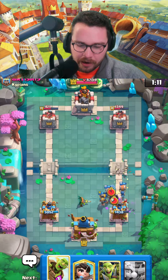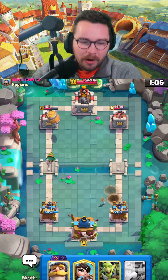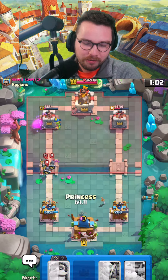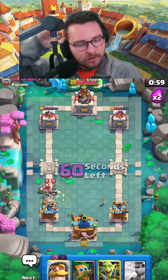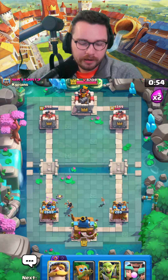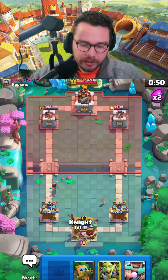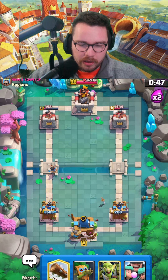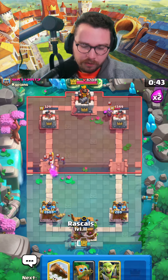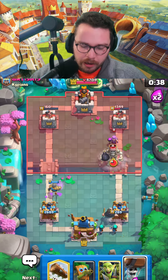The clone timing kind of messed up the log — well played to my opponent. But they did spend a lot on that push. Unfortunately the giant skeleton bomb connects to the tower — that's so cheesy. The good thing about their deck is they usually don't run a big spell, so if we defend properly we should be fine.